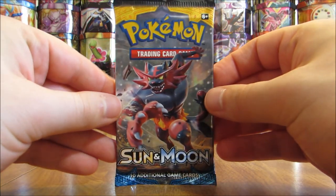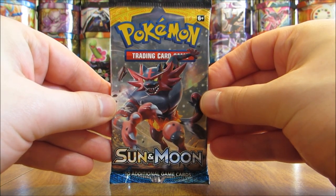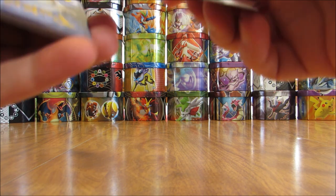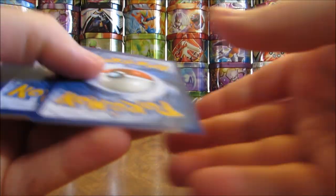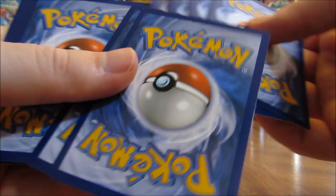I'd really like to pull in this half of the box either a secret rare or something like Espeon, Umbreon, or Tauros for the GX cards. Again, no EX cards in Sun and Moon — they're doing away with the EX cards. The GX cards are taking over.